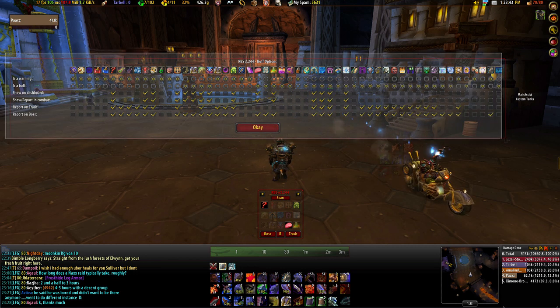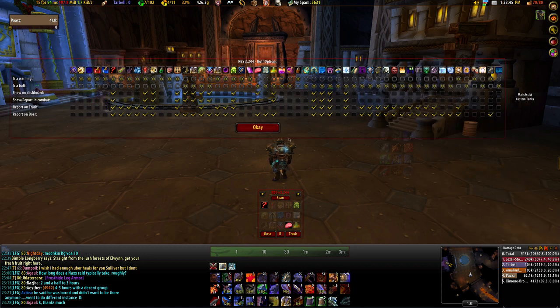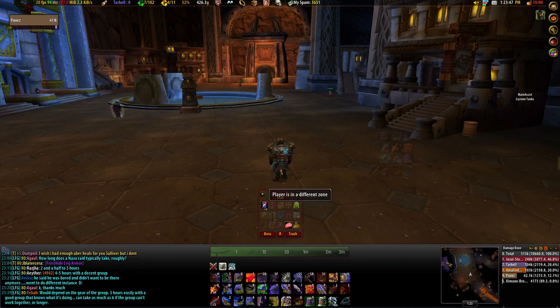My layout consists of 3 rows with 5 columns. The first row tracks what I like to call raiding no-no's, such as Hunters with Aspect of the Pack or Prot Pallies without Righteous Fury. The second row is devoted to the big raid buffs, such as Fortitude, Mark of the Wild, and Arcane Intellect. The third row covers consumable usage and minor buffs, such as Vigilance.